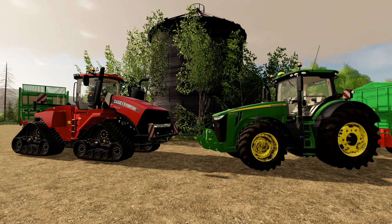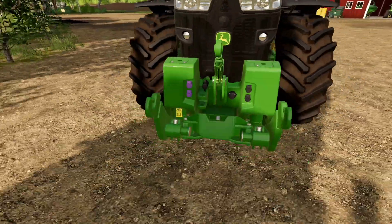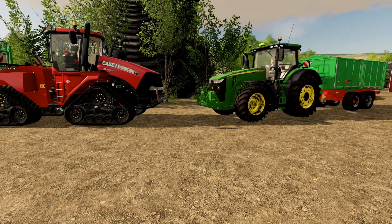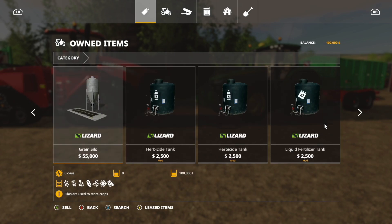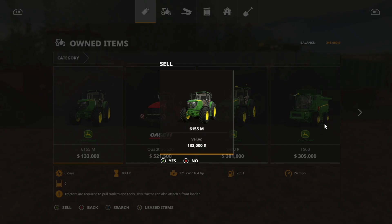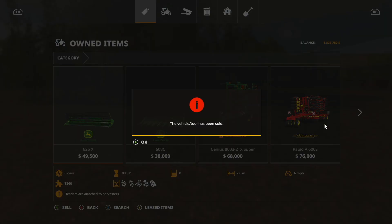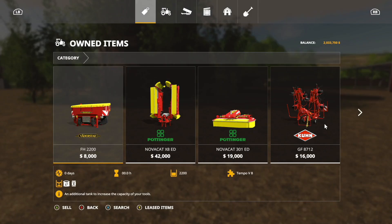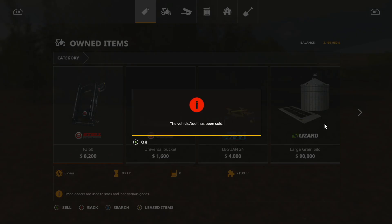Next, we need to get rid of the equipment. I would love to start my farm with a QuadTrak 620 and a John Deere 8400R — the face of Farming Simulator. But that face is going, because we're going to be starting from scratch with fresh equipment. One thing is we do have a lot of placeables on here, so we're going to leave those. I don't want to mess with placeables yet — I'm afraid I'll break something.